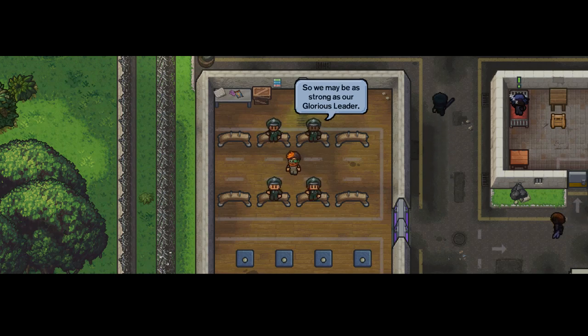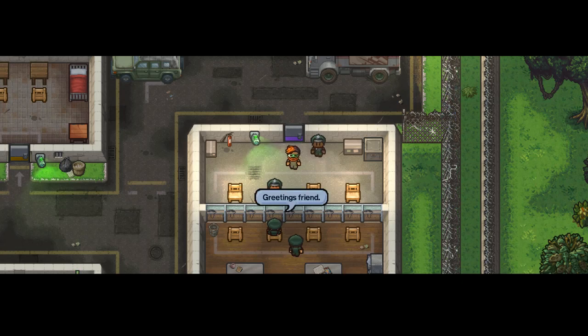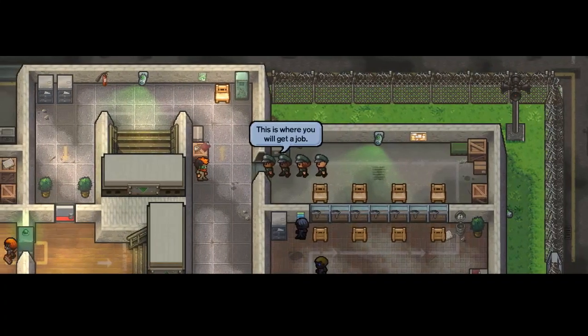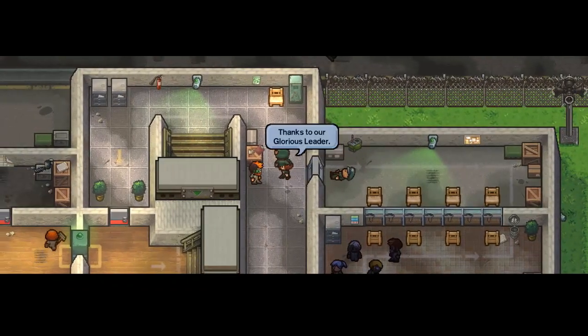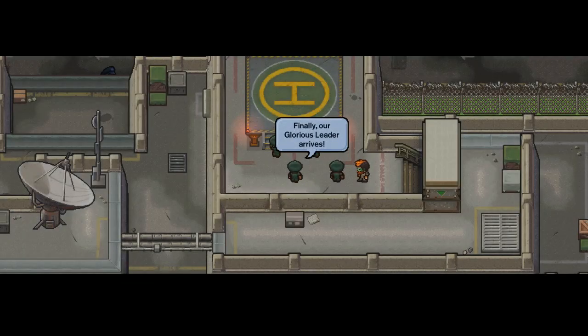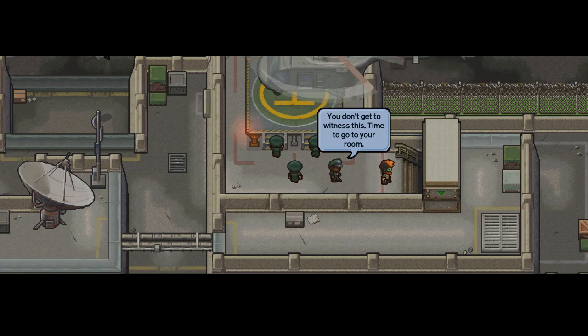'Let me be as strong as our glorious leader. Greetings visitor, greetings friend. I'm thankful for this visitor center provided by our glorious leader.' So nice! That's great — I love the creativity on this map. The cutscenes are amazing, I love it.